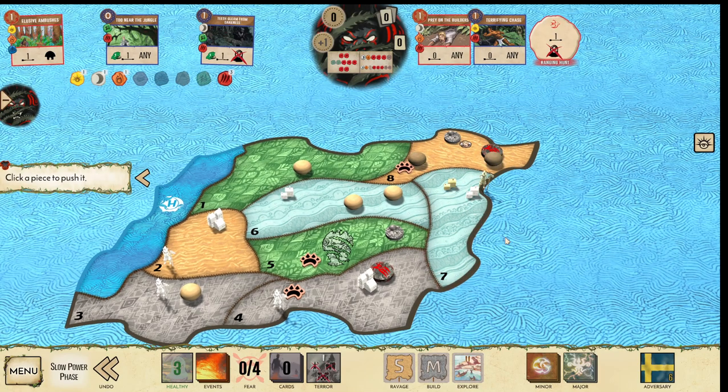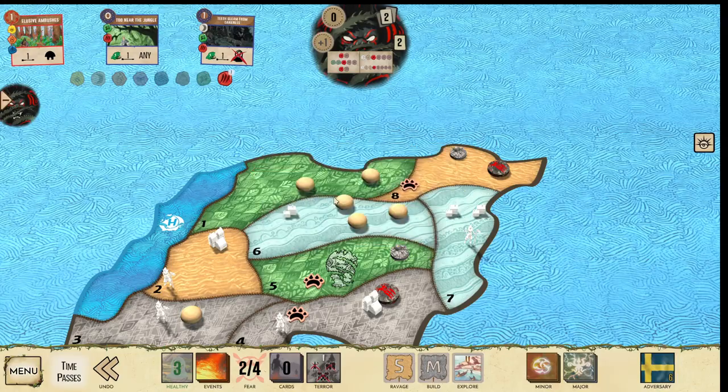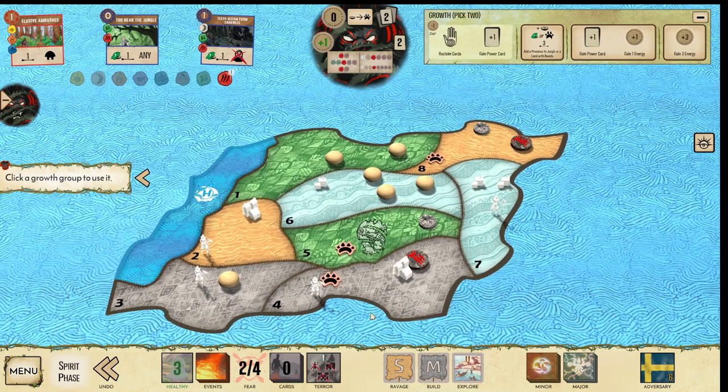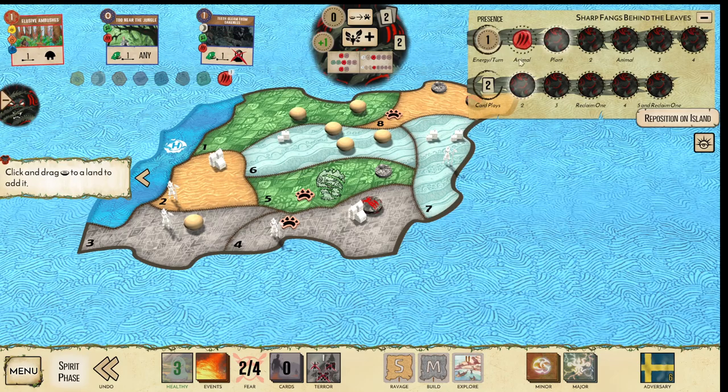We're going to throw all of this stuff into there, and then throw this Dahan and this Dahan into there as well. I've basically paired up my Dahan such that both of those lands — my jungle and the wetland — are both free from getting hit by the Sweden escalations.